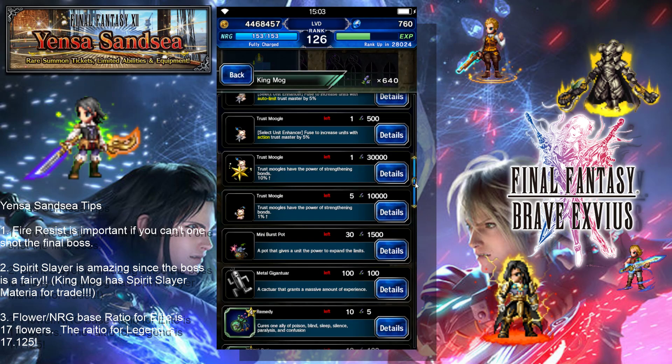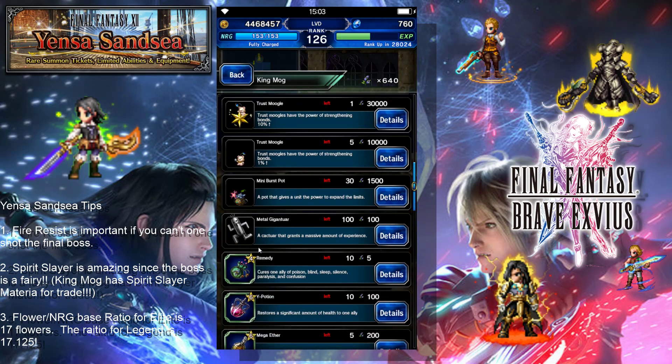The 10,001% trust moogles are still not a great buy, so that will be one of the last things I would recommend doing. Metal gigantars — I would get them if you need to level up a unit, but we just came off of the raid, so you might have a lot of raid coins stashed away and be able to raid summon a lot of metal friends to level things up.